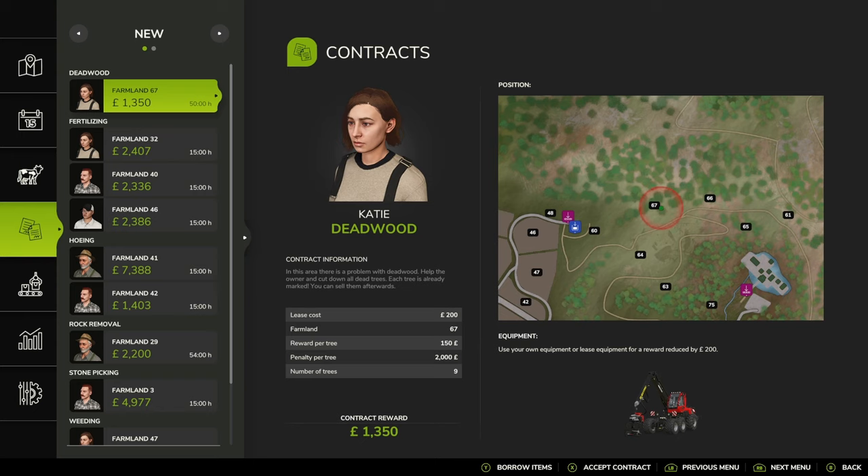You've got whoever you're going to be working for, the contract information, and then the leasing costs - which farmland - and I'm not quite sure what penalty per tree is. You will also notice that there are a lot of contracts which are now standard, which we didn't have in FS22.